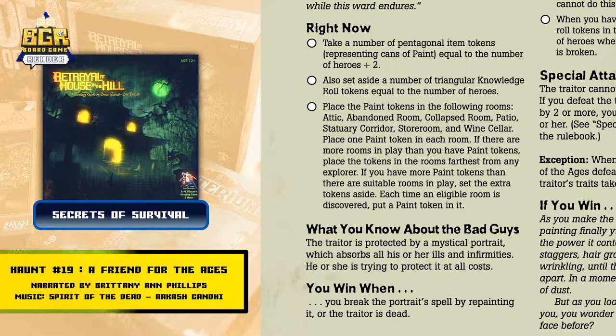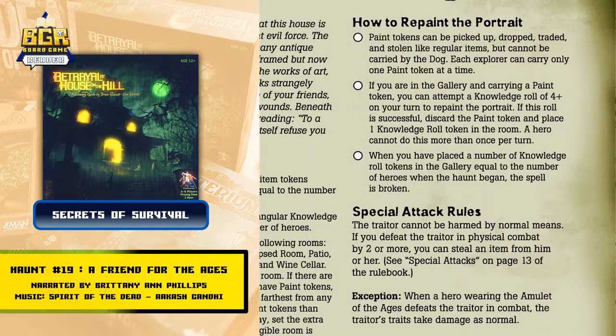You win when you break the portrait spell by repainting it, or when the traitor is dead. How to repaint the portrait: paint tokens can be picked up, dropped, traded, or stolen like regular items, but cannot be carried by the dog.